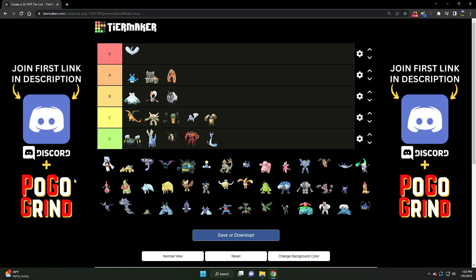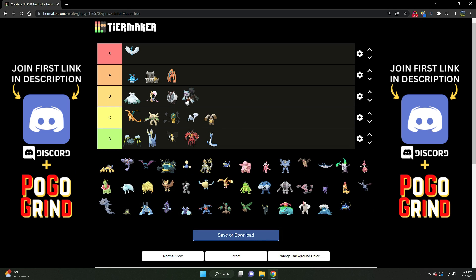We've got Froslass — solid B tier Pokemon. It handles the flyers beautifully, can even fight against Galarian Stunfisk. Its Achilles heel is going to be Bastiodon and Lantern in the current meta. But other than that, it handles Medicham very well depending on the shielding scenario, and can put Trevenant in some tough spots. Froslass is a very strong, solid B tier Pokemon.